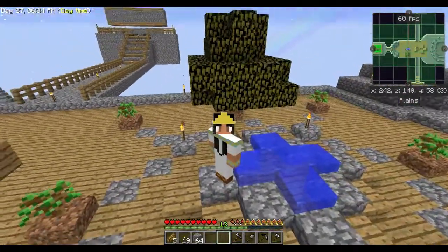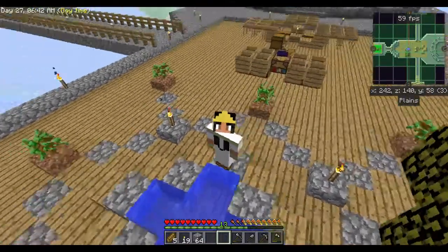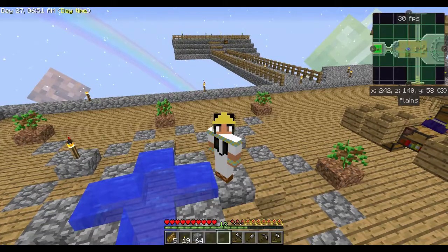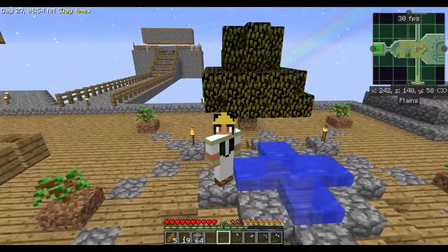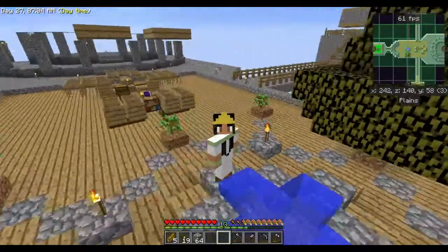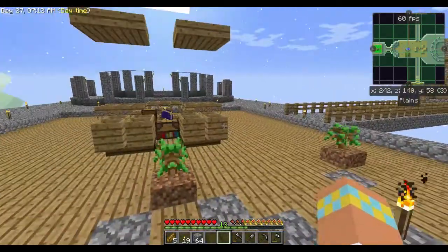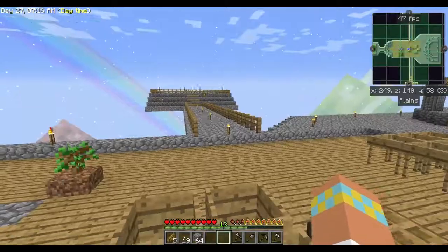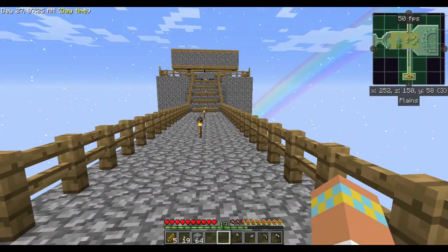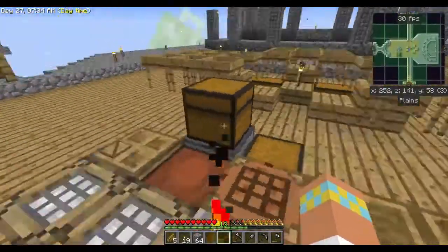I've been busy chopping all the trees, getting leaves, putting them in the barrels back there, and getting dirt. I also built a little island extension over there for animals to spawn on, and another little expansion over there for mobs to spawn on — only I think they might be too far away, because there's not really a lot of spawning going on when I'm over here. Once I step over here though, they start spawning, so it might just be a little too far away.